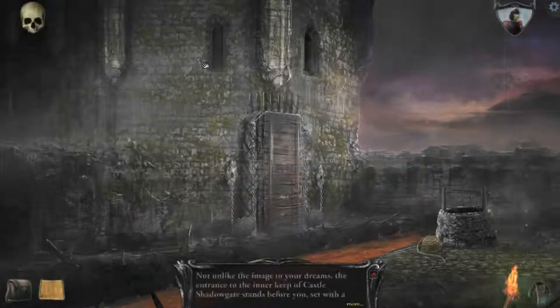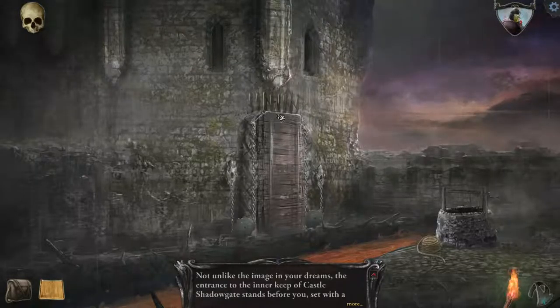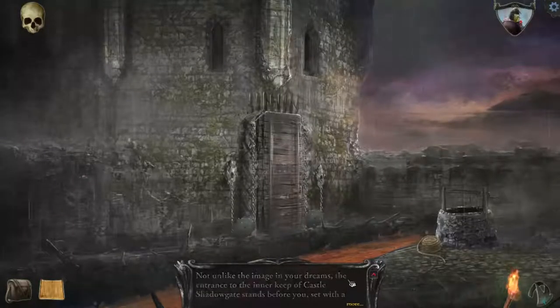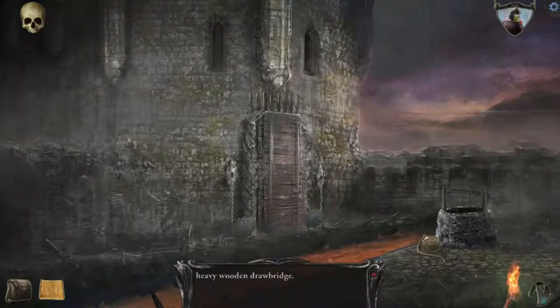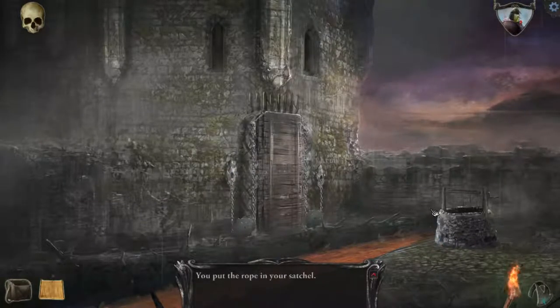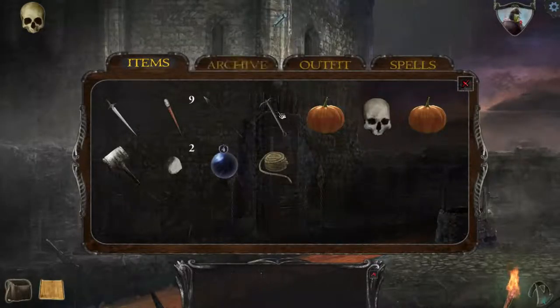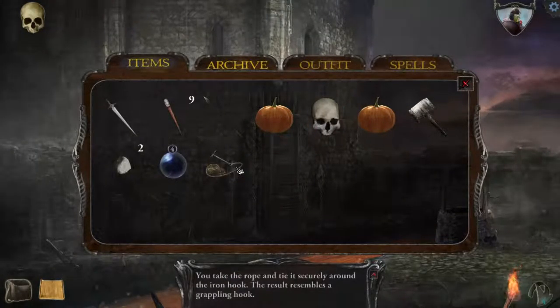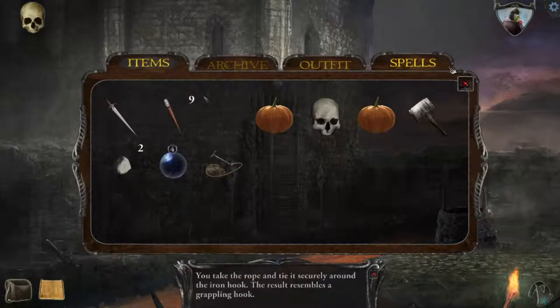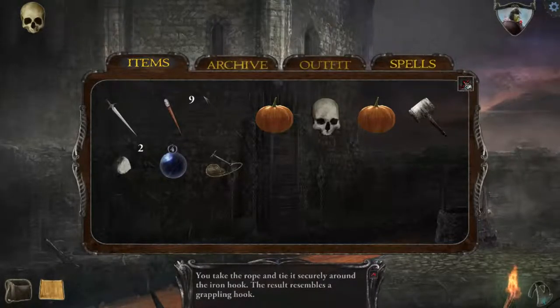Let's go for it. Not unlike the image in your dreams, the entrance to the inner keep of Castle Shadowgate stands before you, set with a heavy wooden drawbridge. Ooh, rope — I'll be taking that. Because I'll be able to use the rope with that, and then I'll be able to do that. Take the rope and tie it securely around the iron hook — the result resembles a grappling hook. Well, that was the idea.